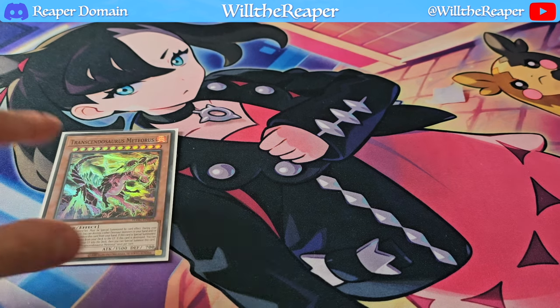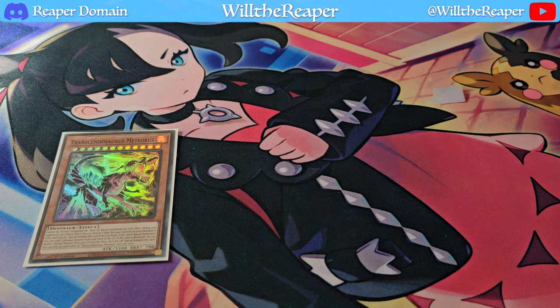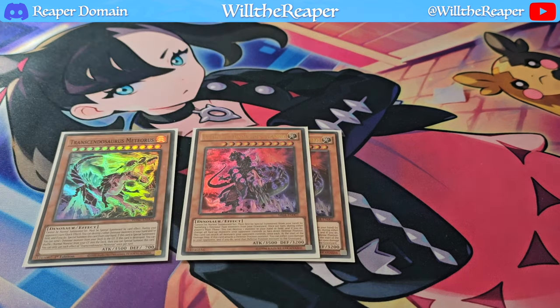Starting with the new cards, we're going with Transcendosaurus Meteorus, which could technically be played at two. My issue with it compared to Ultimate Conductor Tyranno is that it requires you to destroy two other Dinosaurs in your hand or field to special summon it. It's slightly weaker in the sense that you have to destroy your own resources. If you're destroying Baby Cerasaurus or Petite Pteranodon you benefit well, but there's no guarantee you'll always have those.